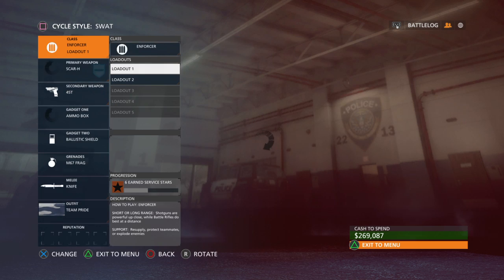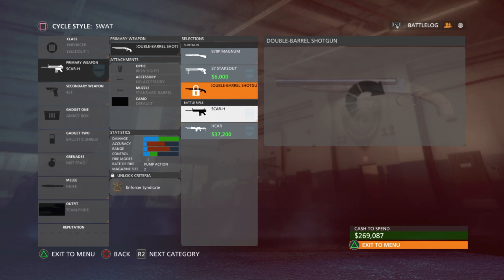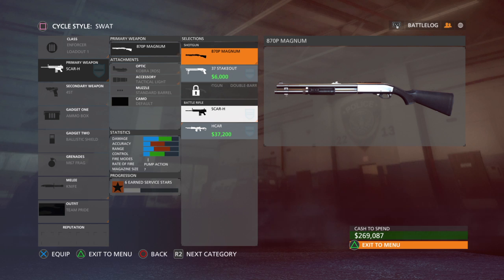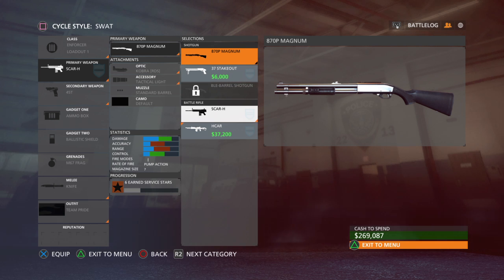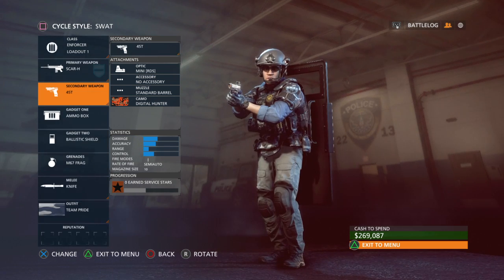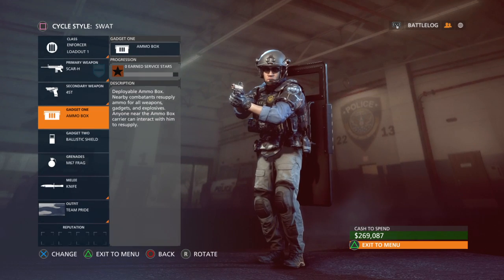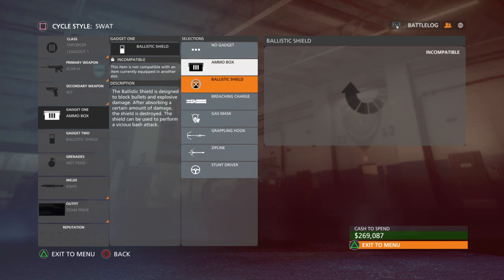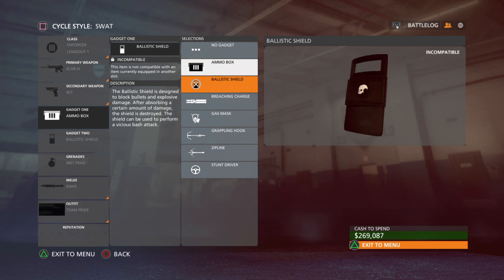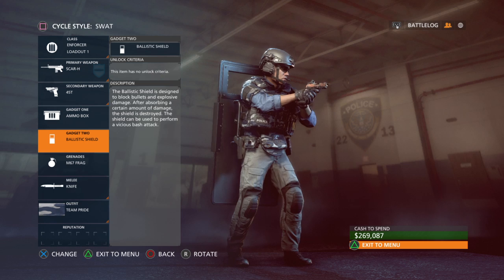Last but not least, the enforcer class. I like to use battle rifles — the SCAR-H on the police side and the SA-58 on the criminal side. If you want to use a shotgun, the best one on either side is the 870P Magnum — it's good, trust me. I don't use this class much personally, but the Bald Eagle is a good pistol a lot of people go for. Ammo box is great because everyone needs ammo. Breaching charges and ballistic shield are my top three gadgets. If you're playing Hotwire, stunt driver gives you nitrous on any car you get into.